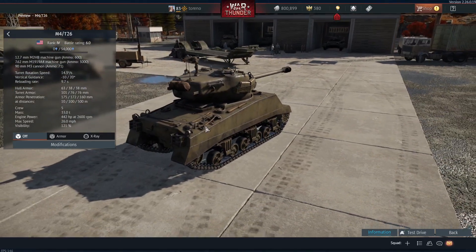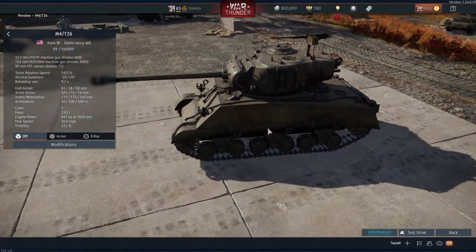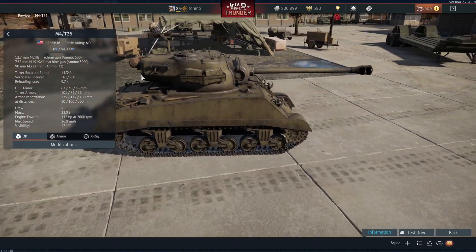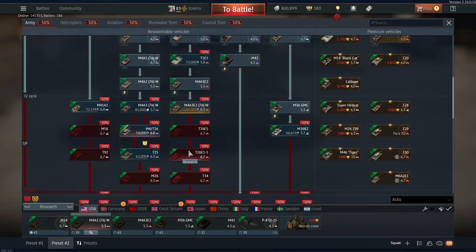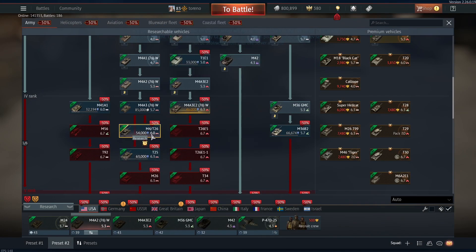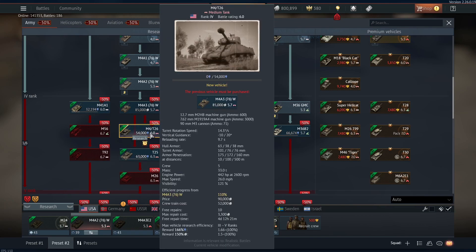Hello everybody, Treno here, and welcome to our first look at the La Royale dev server. We're going to kick off by taking a look at the American M4 T26, which is coming to the American tech tree at tier 4, between the M4A3 76 and the T25.